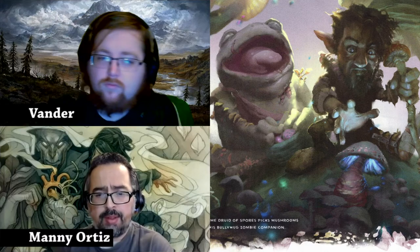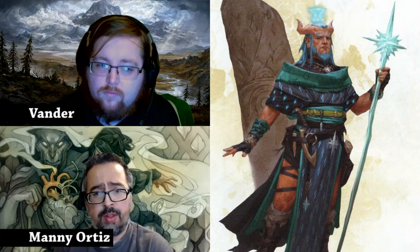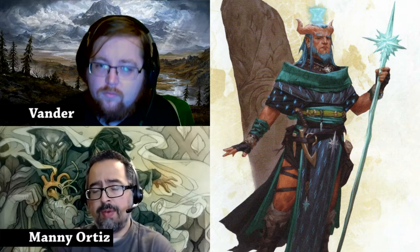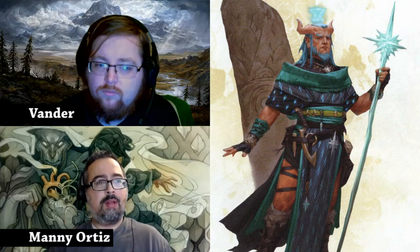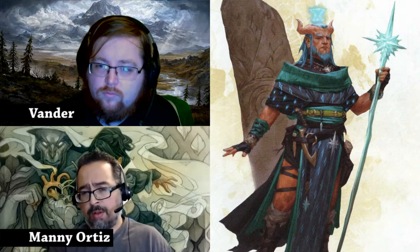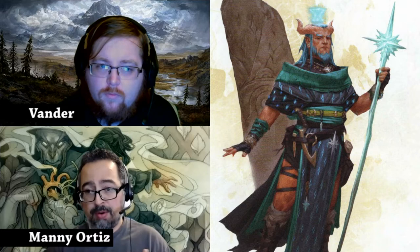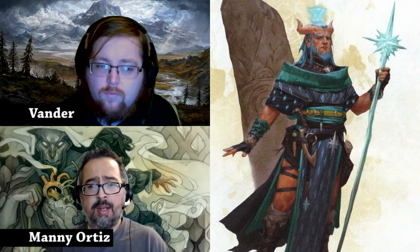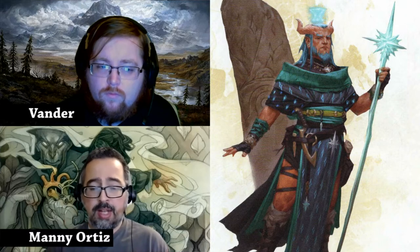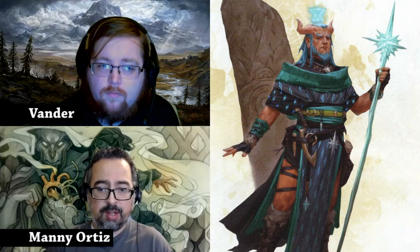Circle of Stars is another really interesting out-of-the-norm option for druids. Instead of becoming a beast or fungus, this one deals with constellations. At second level you get the Starry Form feature — your body transforms as if you're the night sky filled with stars, like the Marvel character Eternity. You can choose three constellations: the Archer gives better ranged attacking, the Chalice helps with healing, and the Dragon helps with saving throws — specifically, Wisdom checks and Constitution saves can never roll lower than a 10.